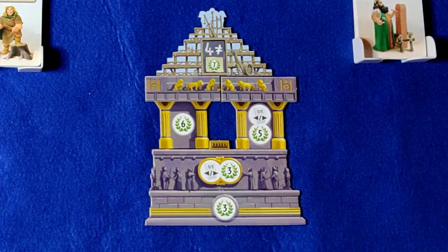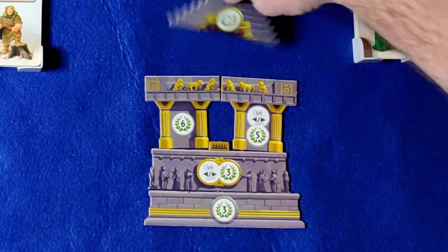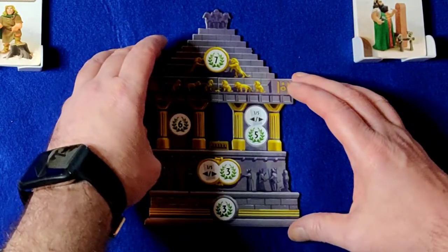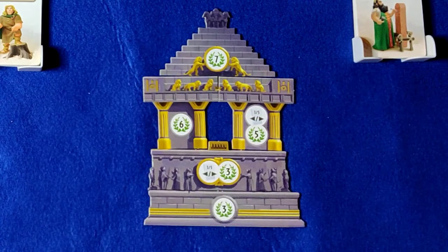The game is over once one player builds the final stage of their wonder. The winner is the player with the most points, made up from the built stages of their wonder, military points, any progress tokens, blue card points, and two points for whoever holds the cat token.